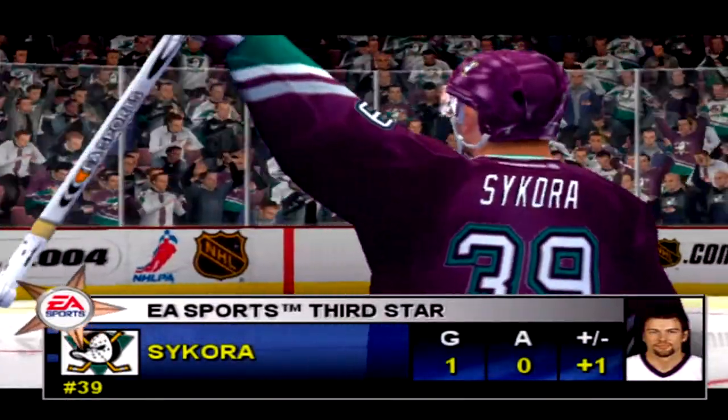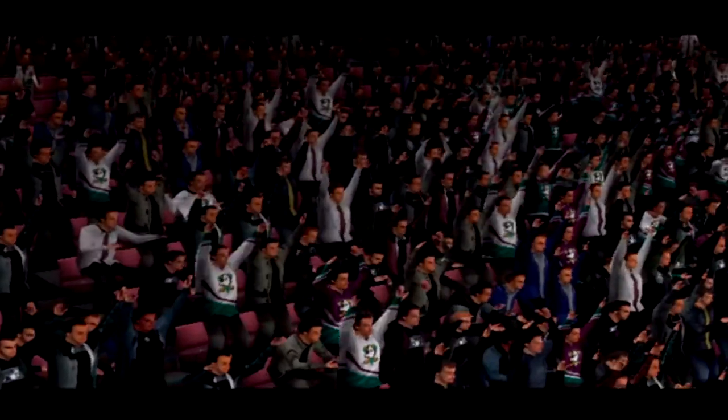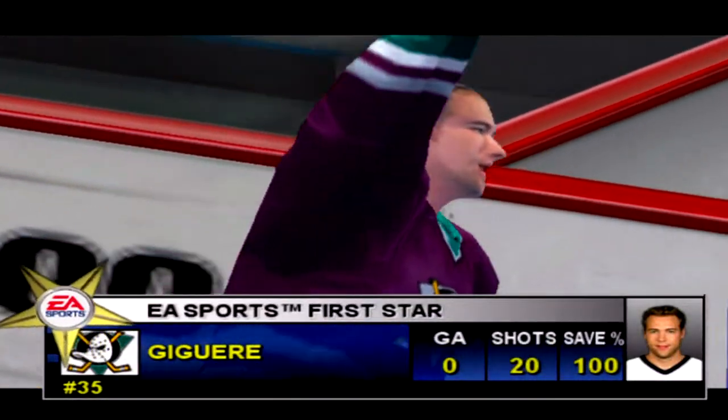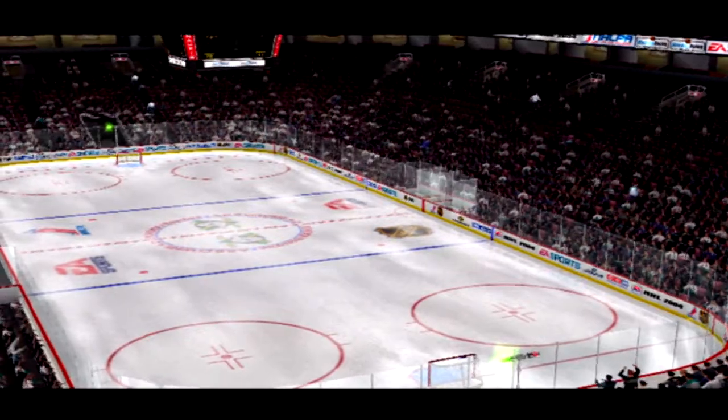Tonight's first star — Anaheim number 39, Peter Sikora. Tonight's second star for Anaheim — number 28, Nicholas Havlin. From Anaheim, California. This is Jim Hewson with Craig Simpson, from all the team here at EA Sports.